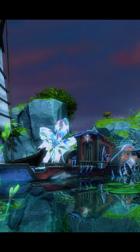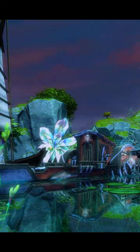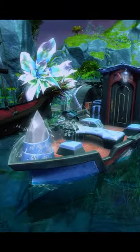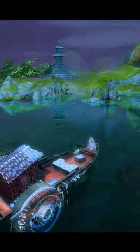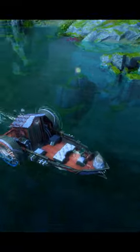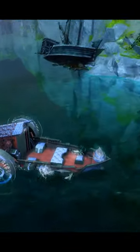Today we have the Spellbound Skiff Skin, priced at 1,600 gems — looking pretty nice. This is our first Secrets of the Obscure Skiff. That's pretty cool, very nice indeed. The bottom of the boat does sink in at full speed, which is not very good, but at slower speeds it looks just fine.